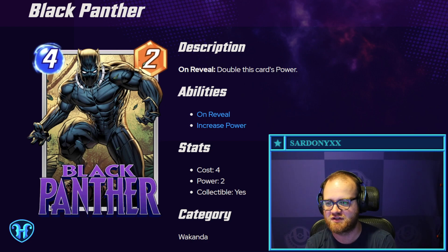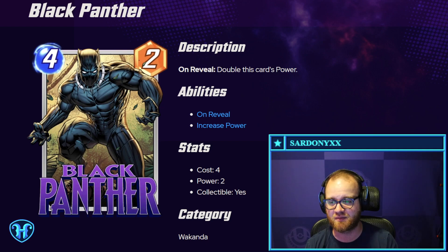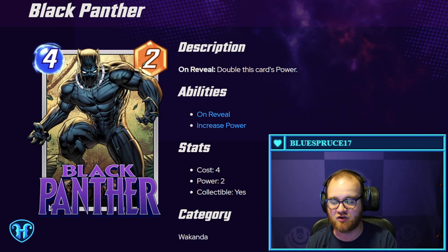We have Black Panther — definitely a build-around combo style card. On reveal, double this card's power. Things that jump out to me: pairing this with something like Forge. If you put this card into play with four power and it doubles up to eight, and then if you trigger it with Odin, you could double it a second time. So if it goes from four to eight with Forge, then you Odin it, you can get it up to 16 — a pretty good stat line on a four-mana play.